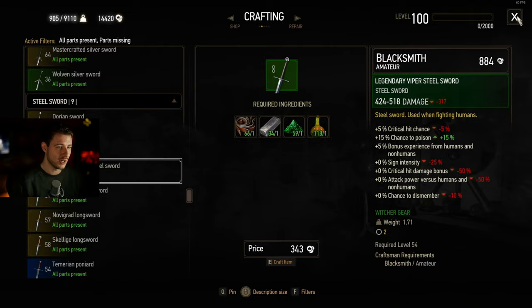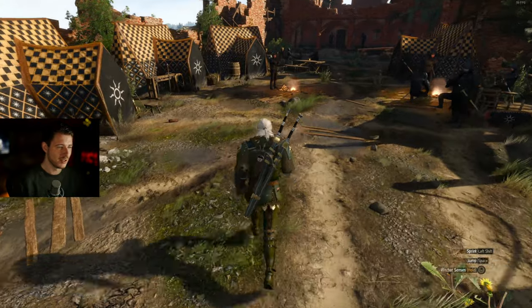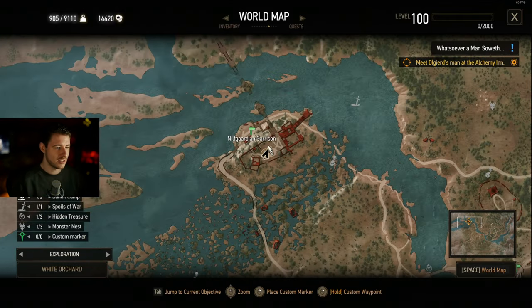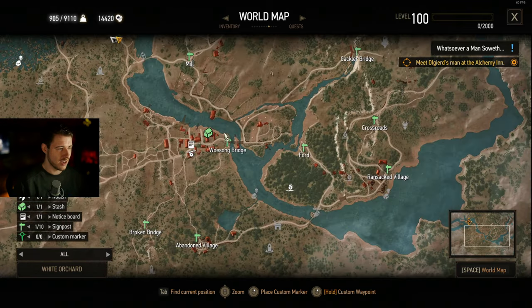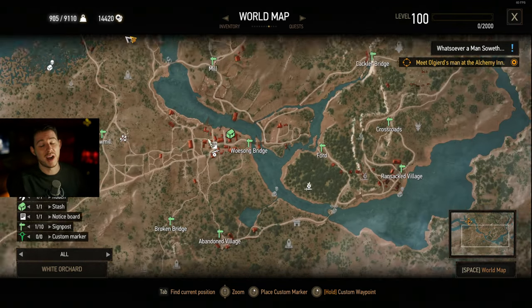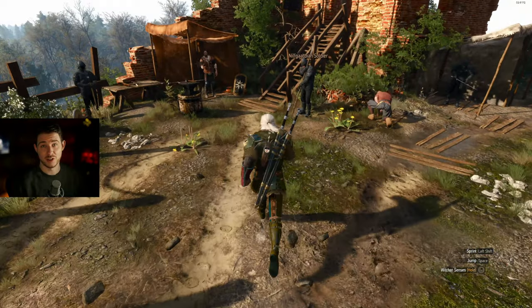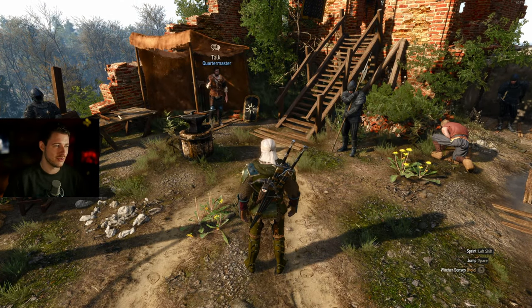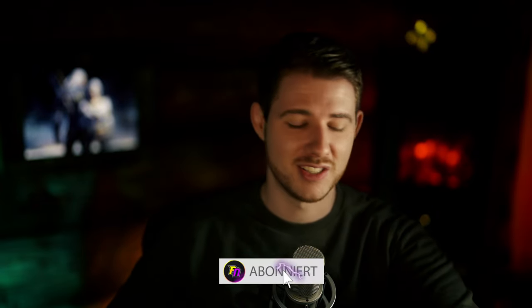This is how you get all the best weapons in White Orchard. Go to Willis at level 1 for your first armor upgrade, collect all the money and recipes, craft the steel sword and silver sword at the Nilfgaardian quartermaster, finish all the locations, and collect enough to buy the Temerian armor from the merchant at the bridge. Then you have the top-tier gear from White Orchard — there's nothing better to find. I hope you learned something today; feel free to subscribe for more Witcher and RPG content. See you in the next one!